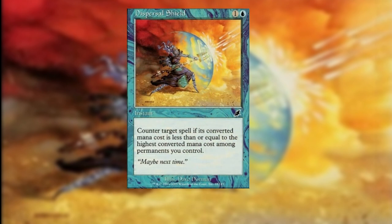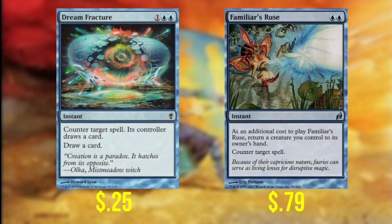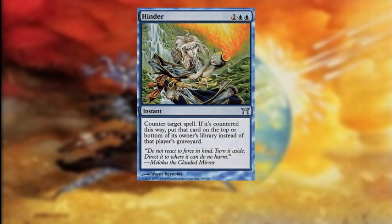Being in blue, we couldn't help but play a few counterspells. Disappearing Act — for one and two blue, as an additional cost return a permanent you control to its owner's hand, and counter target spell. Dispersal Shield — for one and a blue, counter target spell if its converted mana cost is less than or equal to the highest CMC among permanents you control. Dream Fracture — for one and two blue, counter target spell. Its controller draws a card, and you also draw a card. Familiar's Ruse — for two blue, as an additional cost return a creature you control to its owner's hand, and counter target spell. And Hinder — for one and two blue, counter target spell. If countered this way, put that card on the top or bottom of its owner's library instead of their graveyard. Notice all our counterspells say counter target spell — not creature spell specifically. We like general counters so we can use them in any situation.